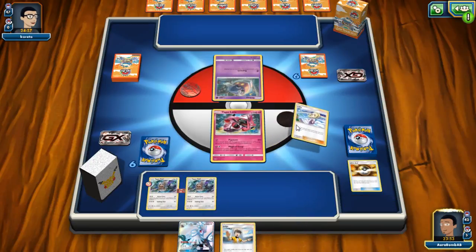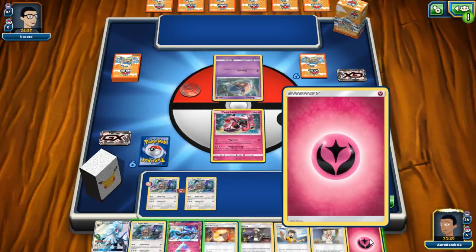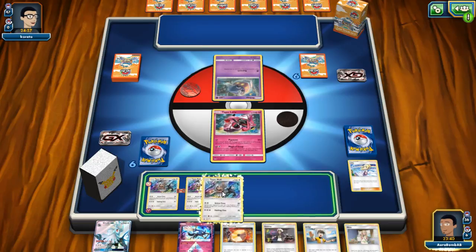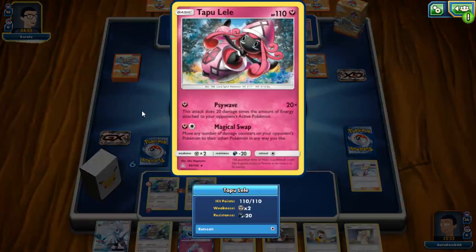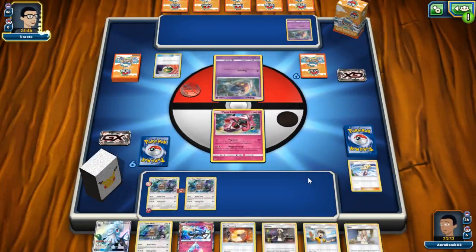We have both Psychic Memories in the deck and then we can Judge next turn. If we can just get a manual attachment this turn and top deck another manual attachment, we can Mina and take a knockout without playing Judge. No point benching another Type Null since we have one Silvally prized. For now I'll just pass — I usually want Counter Gain on Lele anyway.